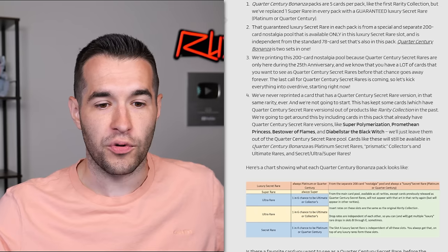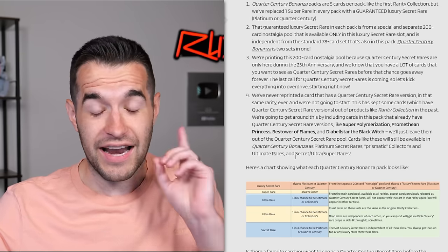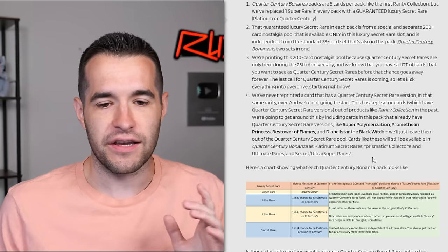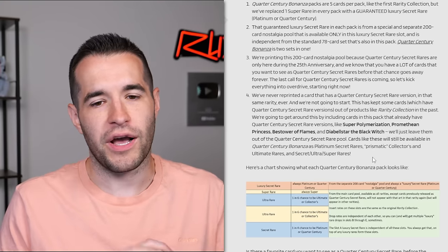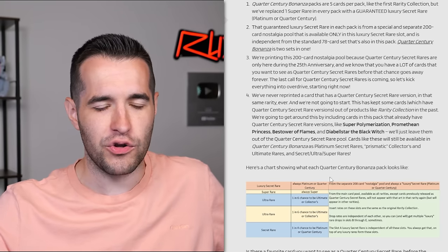Cards like this will still be available in the QCR Bonanza - it has Platinum secret rares, Prismatic Collector rares, and Ultimates. They're being very transparent here. I actually like this - they're saying look, we want to put these cards back in because we know you guys want more Super Polys and Promethean Princess. Pretty cool because Promethean Princess needs a reprint, but they're not going to reprint the QCRs. They're thinking about collectors and also about players who want to get the cards cheap.